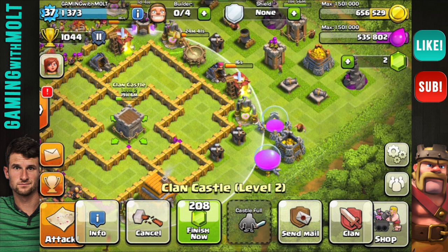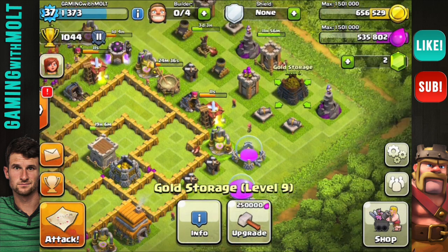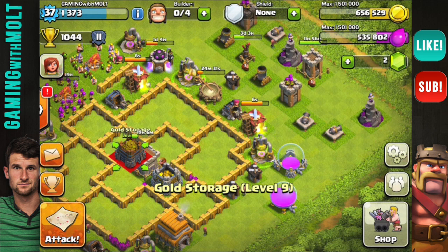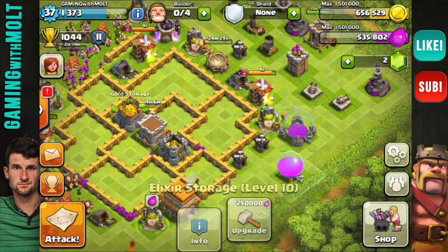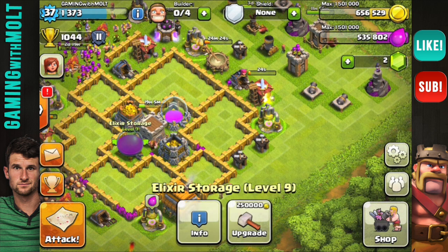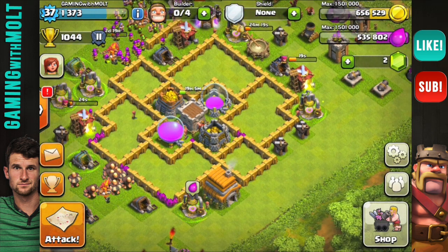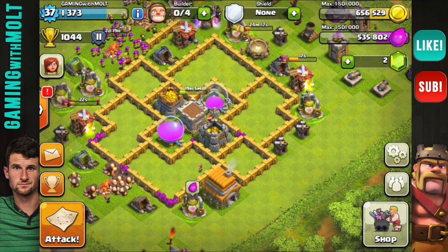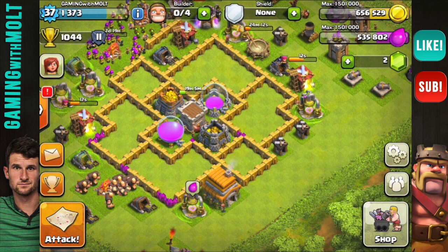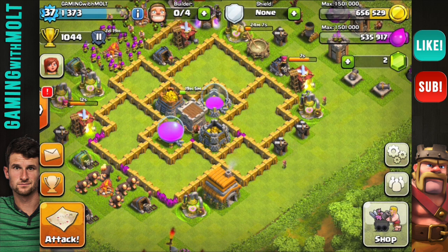As we're talking about the clan castle, we're going to put that right in the middle because it is the best defense when you are in an active clan. I'm in the Golgotha clan — very active. What I'm going to do is set the elixir and gold storages on opposite sides, so when people attack your base they can't get all of your gold or all of your elixir at once. Whether you're Town Hall 6 or Town Hall 10, it's good to spread out your resources so people can't easily farm them all.